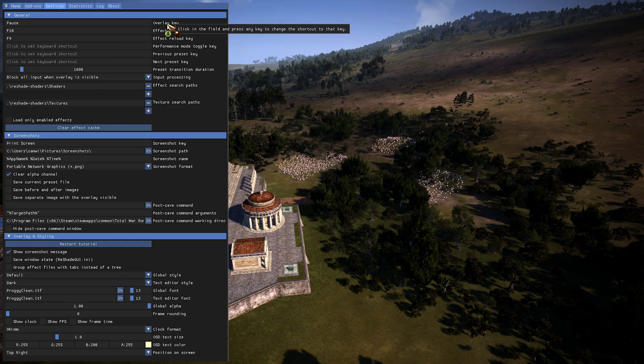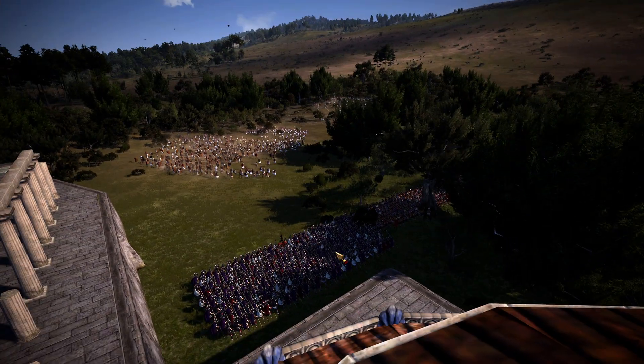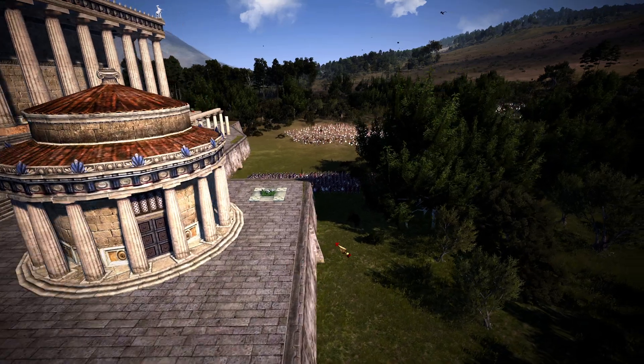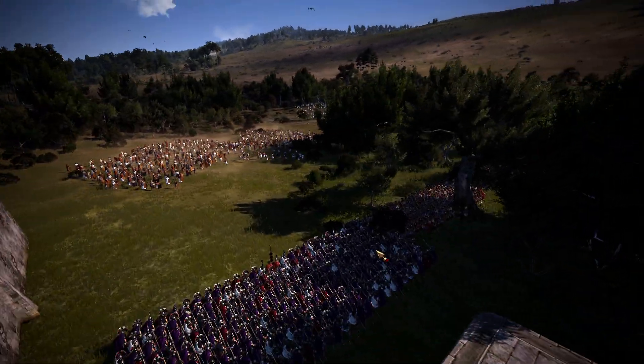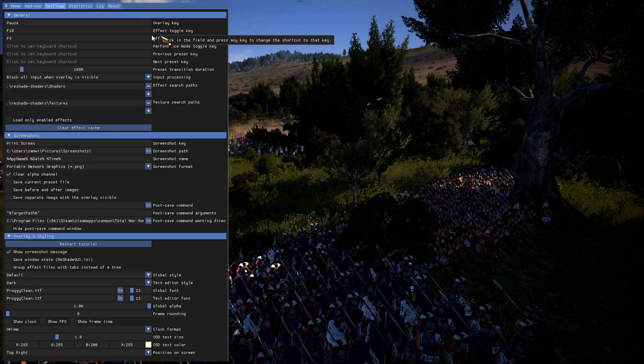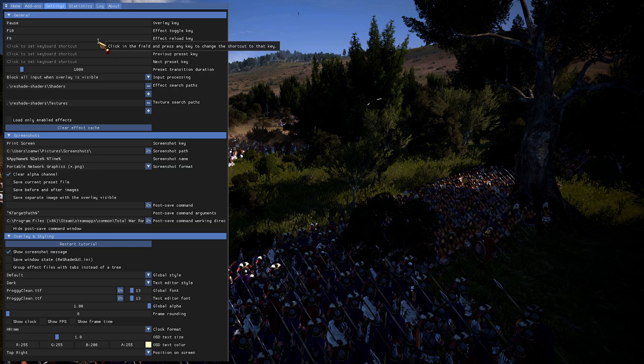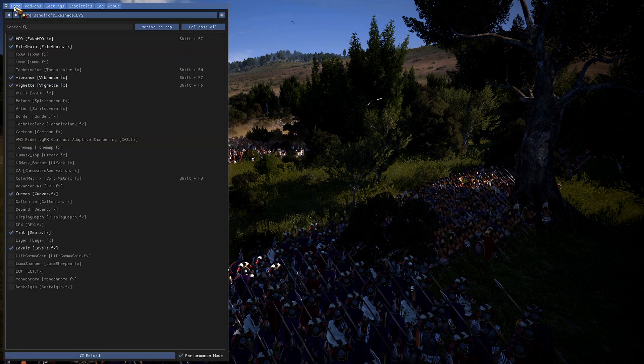You will want to set your overlay key to something like Pause to open and close the Reshade overlay. By default it's Home, but Home will take you to your general, so I don't like doing that — I set it to Pause. And then you'll want to set an effect toggle key. Right now I am running the Reshade.